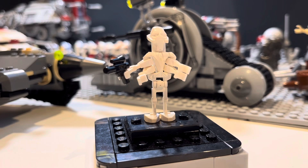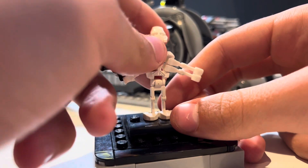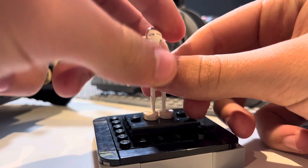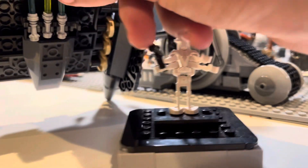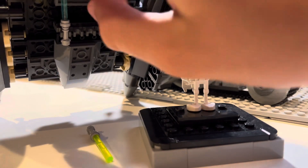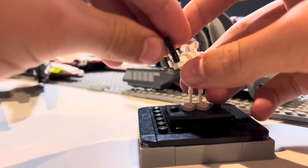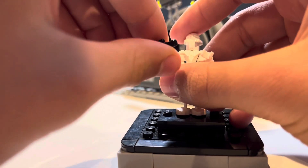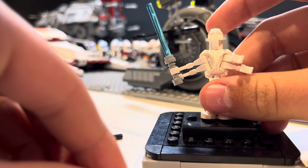For our last set we have the General Grievous Starfighter. It included one minifigure — one of the older versions — but it does have a cracked hand unfortunately and is very loose given its age, though it's still in very good condition. I'm just adding the lightsabers that are included with the set for General Grievous. General Grievous will help add some command structure to this droid army, which I'd say is almost complete. I'm on my last day and my packages haven't arrived yet, so I'm going to call it the end of the four days.